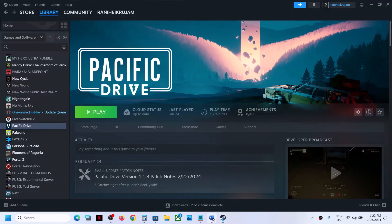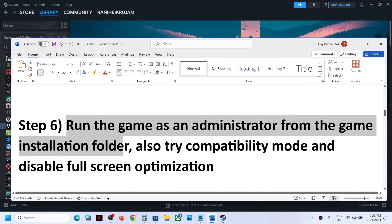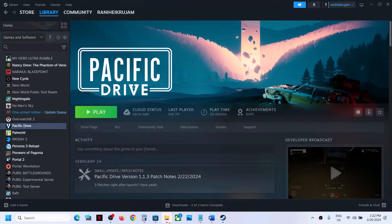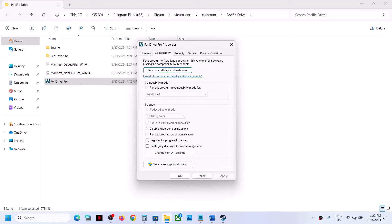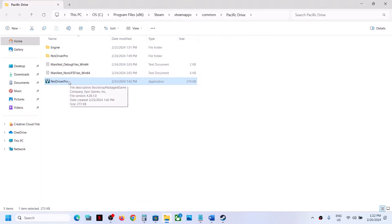The next step is to run the game as an administrator from the game installation folder. Make a right click on the game, select Manage, then click on Browse Local Files. It will take you to the game installation folder. Make a right click on the game, select Properties, go to the second tab, and put a check on the box where it says 'Run this program as an administrator.' Click Apply, click OK, then double-click to launch the game.